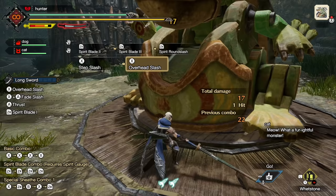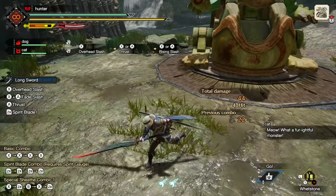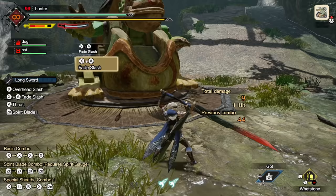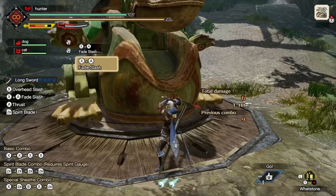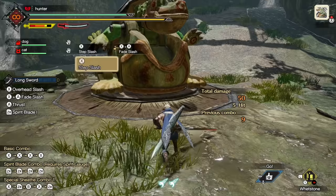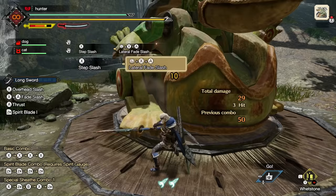The last move I want to teach you for now is called a fade slash. If you press X and A at the same time, you'll do a wonderful back slash. It's not an evade — it's an attack, so you can get hit during it — but it allows you to reposition really well. After an attack, you can quickly fade slash and get out of the way. You can even fade slash left and right using the left stick, so if the monster's coming at you, quickly get out of the way while still attacking. Very, very convenient.